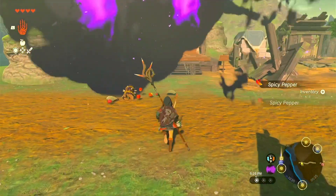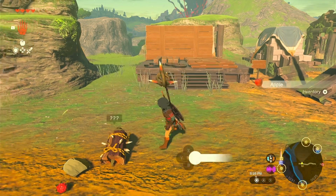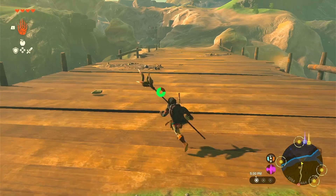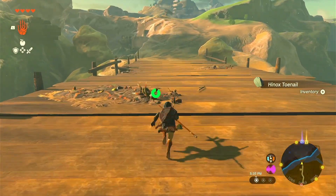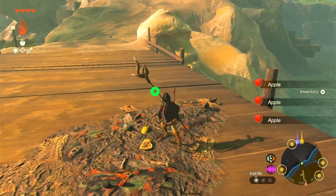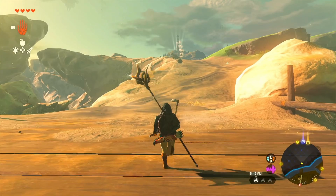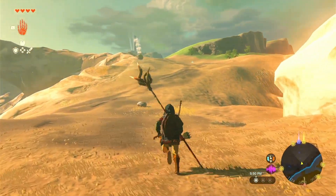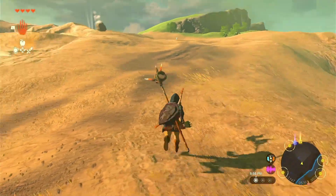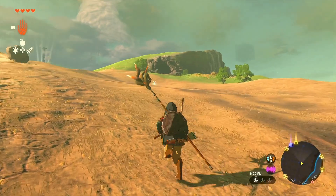We got some spicy peppers, a wild berry, a Hinox toenail, and a Hinox horn. That wasn't nearly as bad as I thought it would be. How'd a Hinox toenail get all the way over here? There looks like there's some more stuff over here. And I think I see a stable up ahead. I don't remember this area in Breath of the Wild.